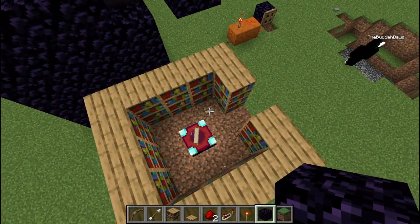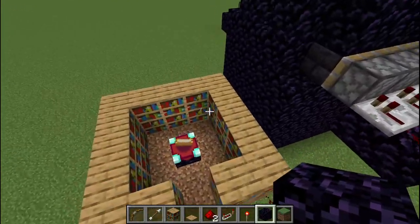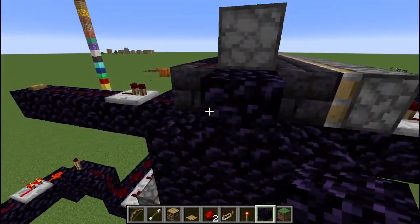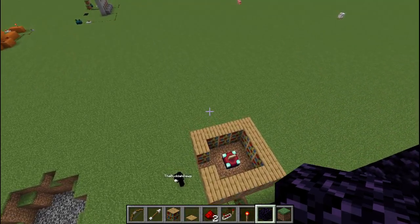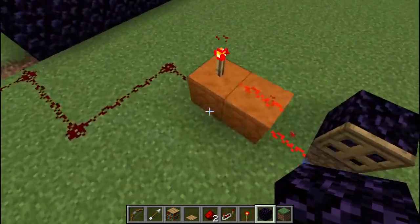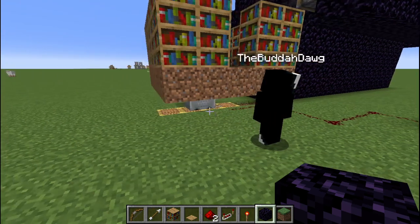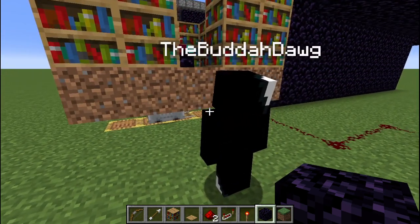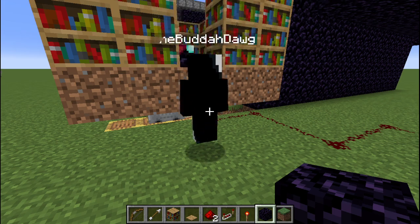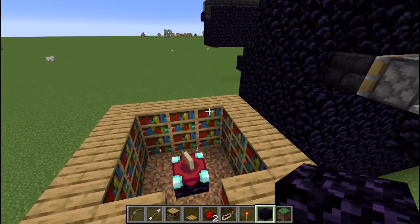Especially if you're playing on something like lifesteal, hit them before this so you actually register as the killer — like 'they swam in lava trying to escape' or 'they fell on a stalagmite trying to escape.' You want to register the kill as yours most of the time. But if you're trying to make it seem like you weren't the one who killed them — like if you've already got them down to one heart — then all you have to do is just blow it up without hitting them, and it should not be registered as yours.